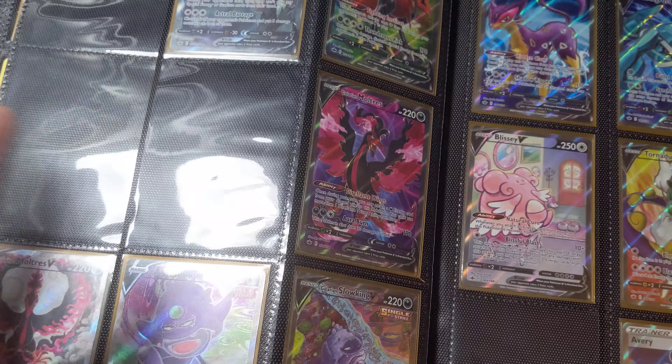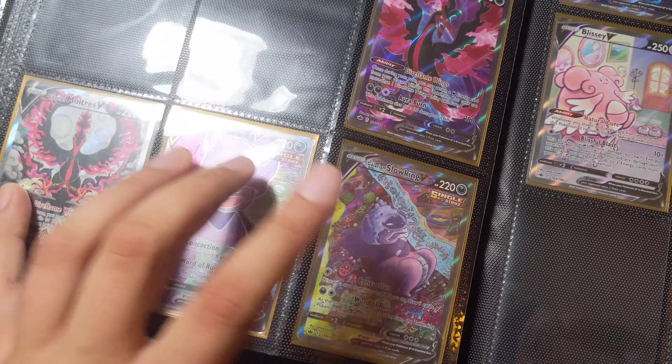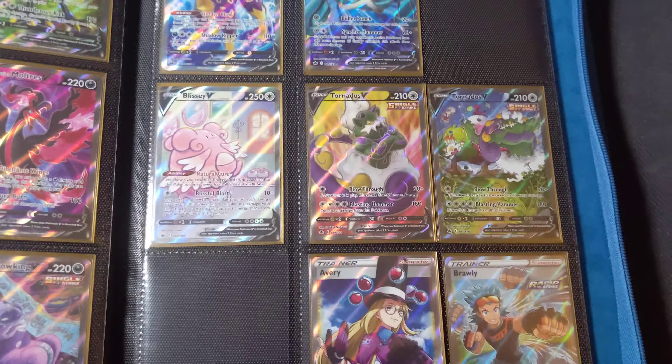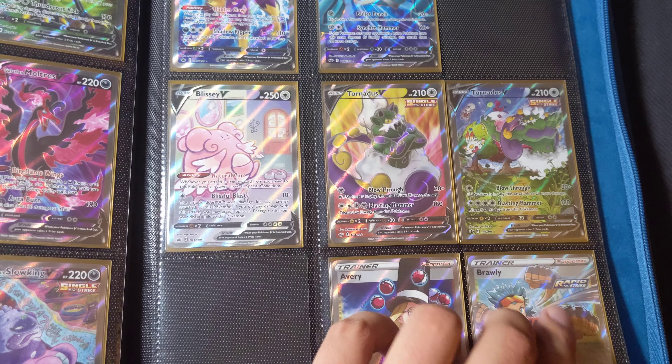Zapdos Alternate Art, Sandaconda — what a wicked Alt Art. So glad I was able to get these; eBay has been good. This was the first Alt Art I pulled from Chilling Rain, which is very fun. And the other one was the Shadow Rider Calyrex. But no more packs for me unless they come in like some sort of special box.